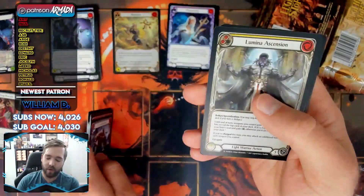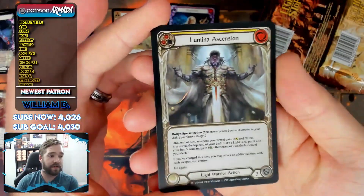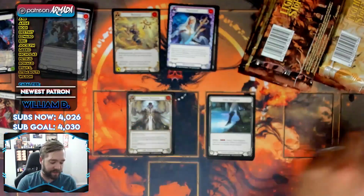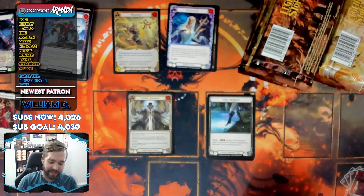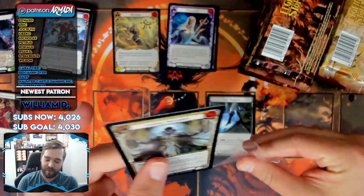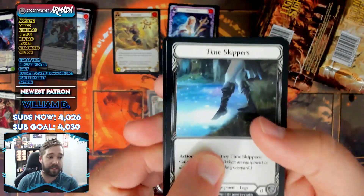Nevertheless, I am looking forward — oh my goodness — with the foil Illumina Ascension. You know, if this were a first edition box, you know that would be the extended art. It would wait right to the end of the case, and then it would pop right out. That's a pretty one, man. And if you're going to pick up a foil Illumina Ascension, might as well be an unlimited copy.